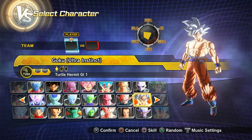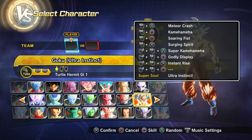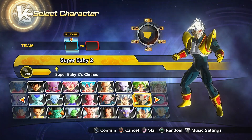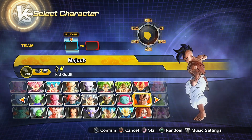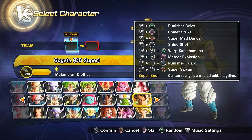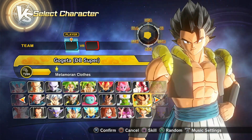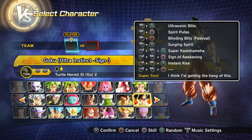Then we have three versions of regular Ultra Instinct Goku: the original version, the one with the sliding Kamehameha, and the one when UI Sign came out with more Ultra Instinct-like moves. Then we got Super Baby 2, Ribrianne, Majuub — both regular and Kid Uub. Then we have Pilaf, Super Gogeta — just regular Super Gogeta, more so like the Dragon Ball Super movie Gogeta. Then we got Ultra Instinct Sign Goku, both regular and Festival preset.